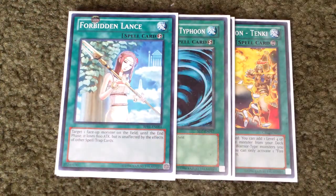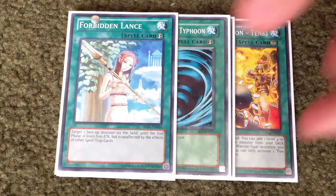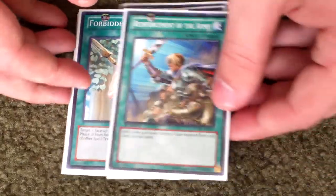And then one Forbidden Lance just so my monster is unaffected by any spells or traps. And then one Reinforcement of the Army as a searcher for Six Samurais. So that's basically the spells.